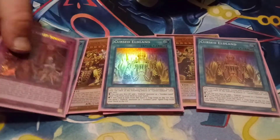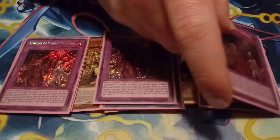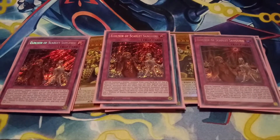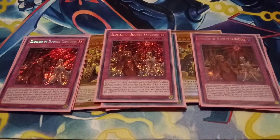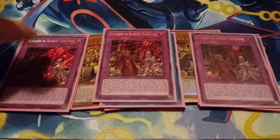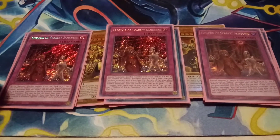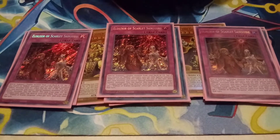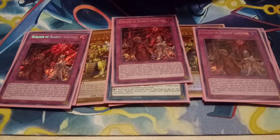Then we play three Elixir of Scarlet Sanguine. This is going to summon your Eldritch from the deck, and also it will grab you your Goldenland traps at any time of the turn. This one does not have to be on the end phase. The Goldenland traps do have to be on the end phase, but Sanguine you can do whenever. So you're going to get a lot of people saying 'oh, it's not the end phase' — well, it doesn't matter, because it's Sanguine, not one of the Goldenlands.